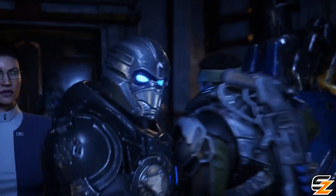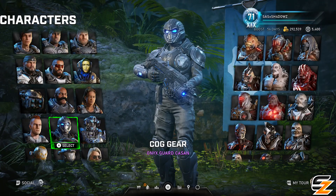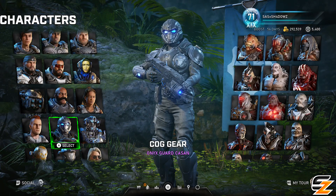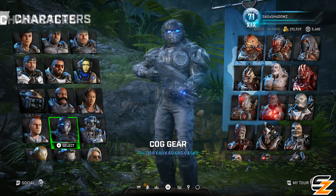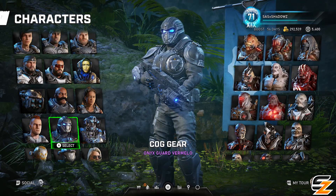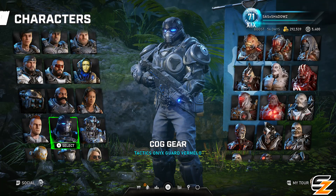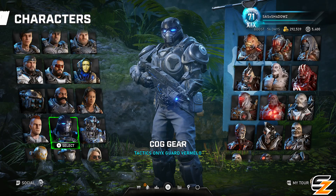Make sure to remember they're usually exclusive for iron first and then will be available for coins afterwards. As you can see in the video right here, the all-new Tactics Onyx Guard is completely different from the modern era variant, bringing that classic Onyx Guard armour back onto the multiplayer battlefield after almost 10 whole years.